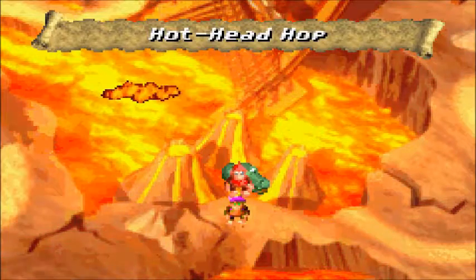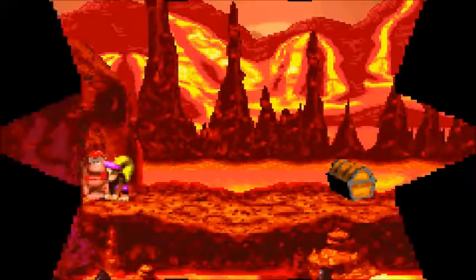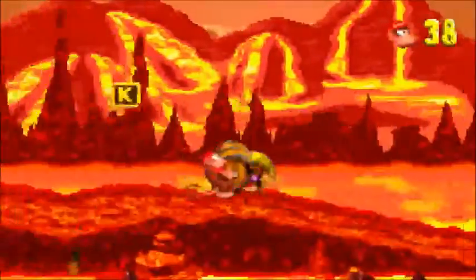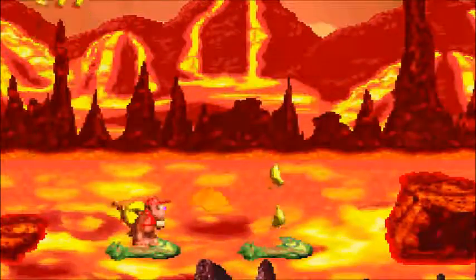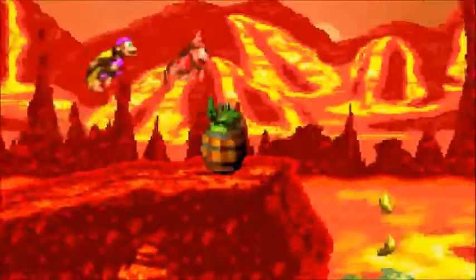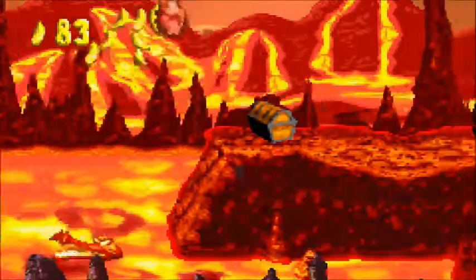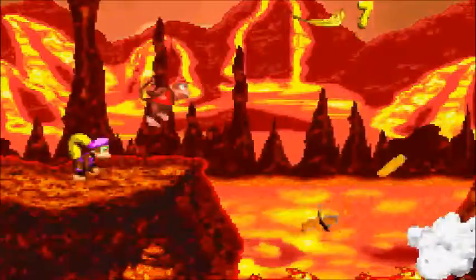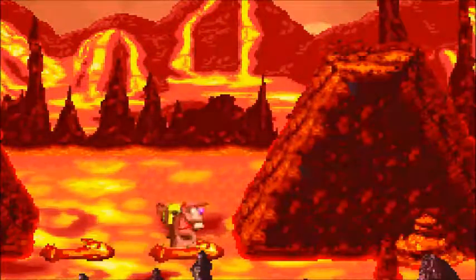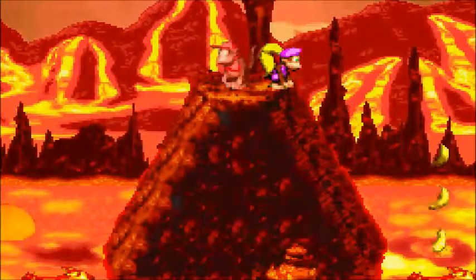This is the lava world as the second world — this game means business when they put the lava world as world two. Level one: Hot Head Hop. I actually got stuck on this level for a very long time. If you do the team throw at the beginning, you can get a two-up balloon, and get the K from destroying that. These crockheads are taking a lava bath — you can use them as platforms. The red ones will launch you in the air. You're supposed to hold the B button if you want to go up higher — I didn't realize you had to do that. I got stuck on that part for ages.